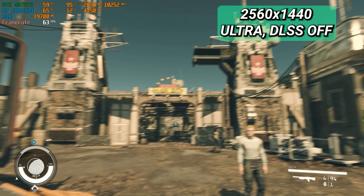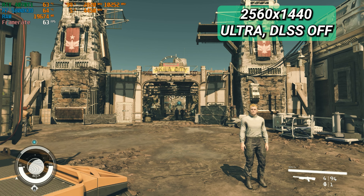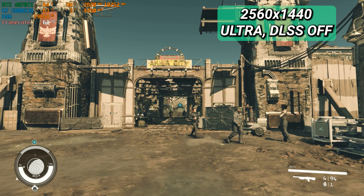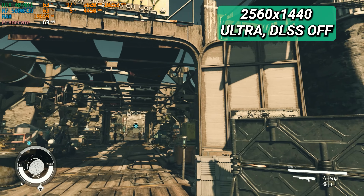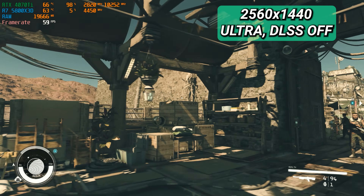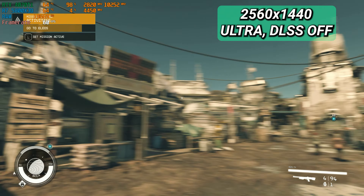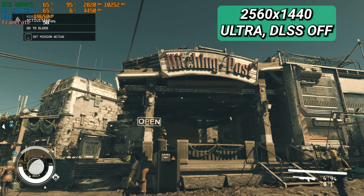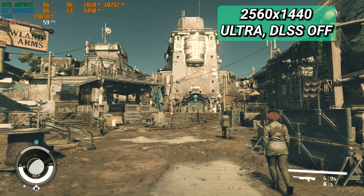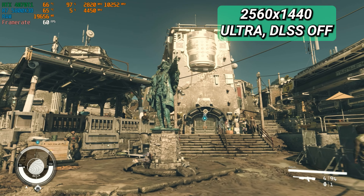At ultra settings we are getting a very nice 60 FPS right now, just above 60. You can see the 4070 Ti and the 5800X 3D — way different from the past couple of tests where we saw both the CPU and GPU working hard. Right now on full ultra settings with no DLSS, we're hitting a solid 60. It's kind of crazy that even at just 1440p with this hardware, all I'm hitting is 60, but it does look very, very nice.